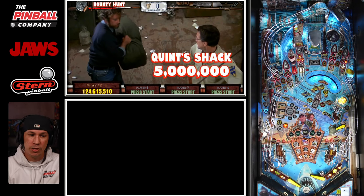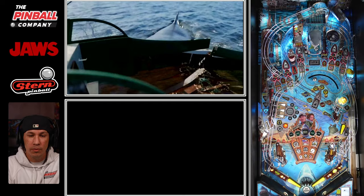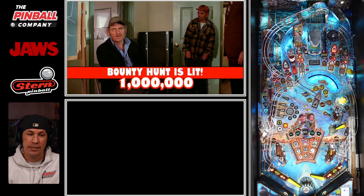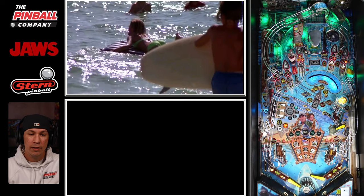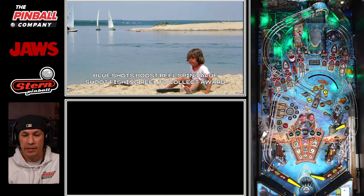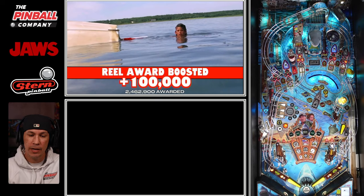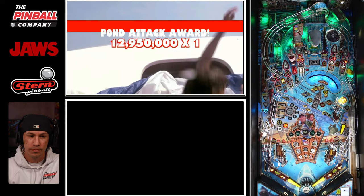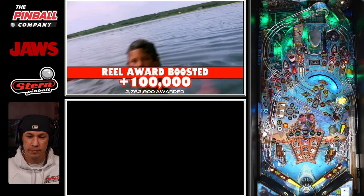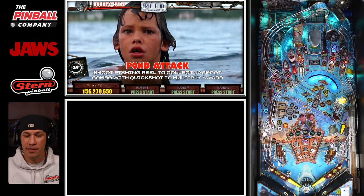We've got plenty of gear lit because we're hitting quick shots. I want to go with binoculars because I know I'm making good progress on rescue. That's an opener right there — as long as you're dialing in shots, you can get past 100 million pretty quickly using raft attack, especially if you're accessing that 2x. So we've got some bounty hunt going. I don't mind doing pond attack at the same time — in pond attack, just hit blue shots and then the reel to get out of it. I'm being very careful not to hit the chum bucket, and that's why you're not seeing that line go.